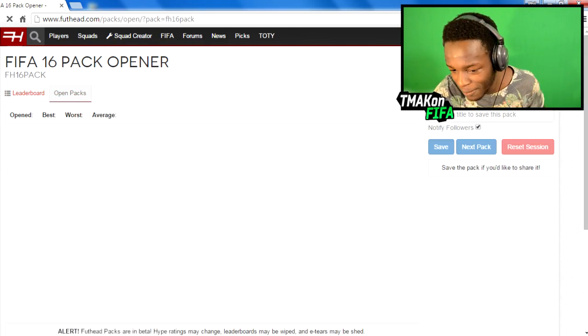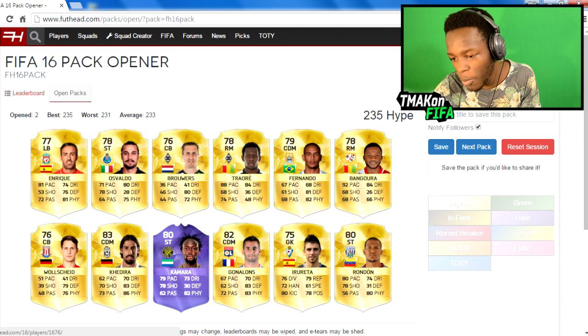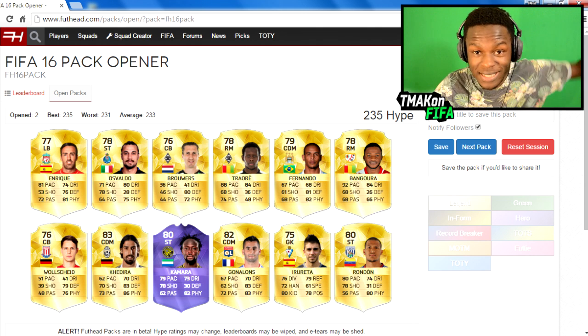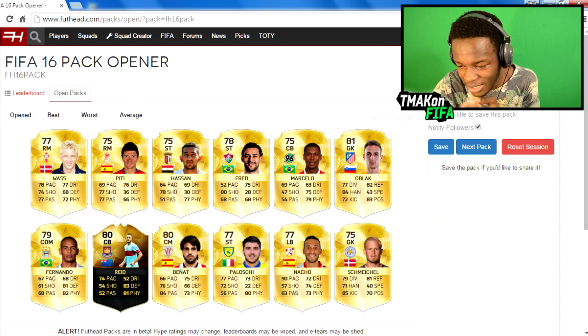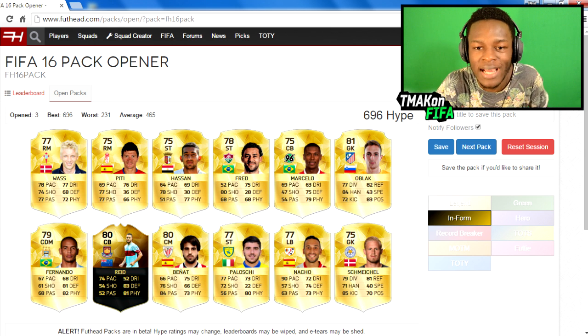Starting off with the Foothead pack — let's see who we get. Do we get any special players? We get a purple Kamara, which takes our score to 235. Not going to lie, that is really bad compared to the high score of 200k. Opening another one — there's an inform in there but we only get a score of 696. We haven't really got over 1,000 yet.